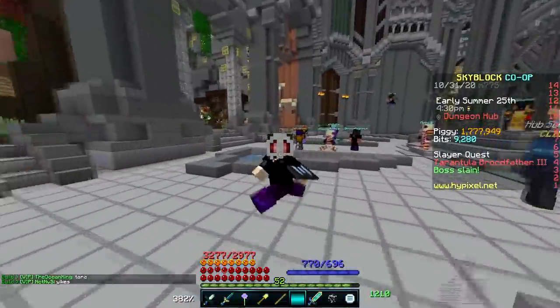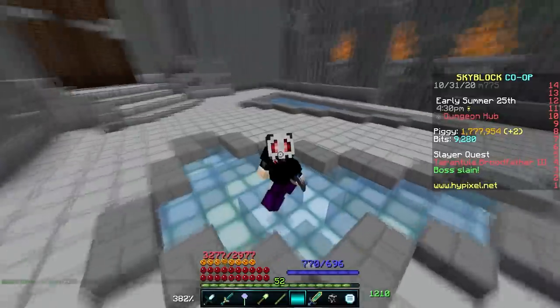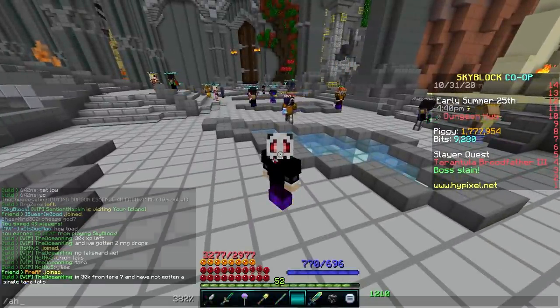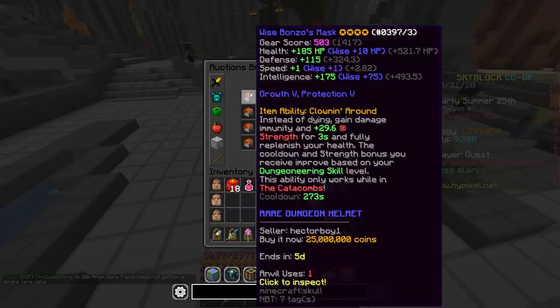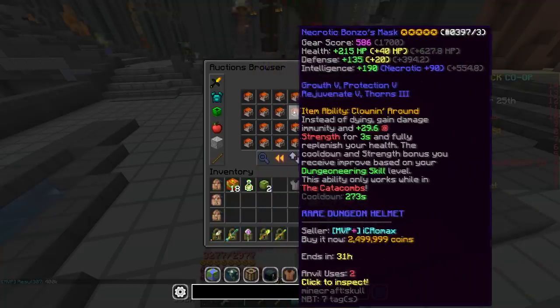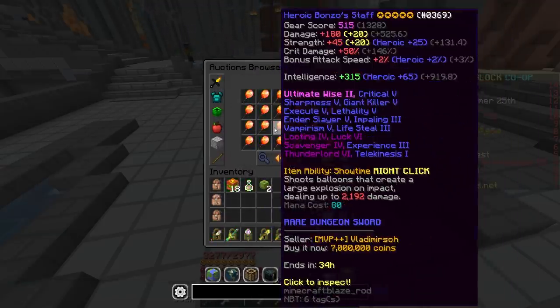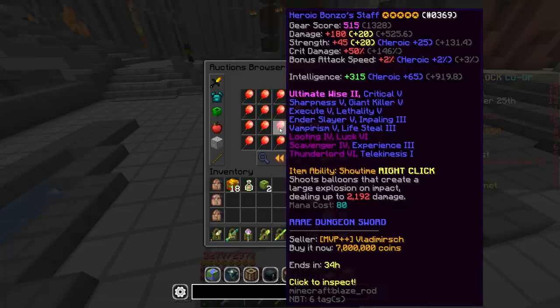Floor 1 basically uses the exact same gear, but it's important to get certain boss drops from floor 1 that you're going to need to progress. The two main ones: if you are playing any class, you're going to want to pick up a Bonzo's Mask. You can get this from most of the chests in floor 1, and it gets really high stats, only has a Catacombs requirement of completing floor 1, and allows you to revive yourself if you take fatal damage. You can also 5-star the set for even more stats. If you are specifically mage, you can also get a weapon called the Bonzo Staff, which will be your best friend for a good while.